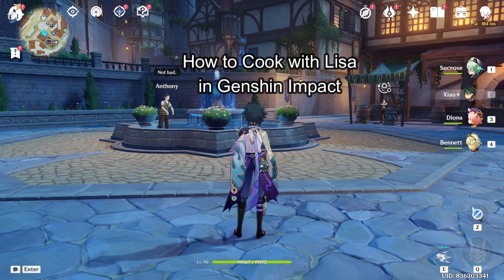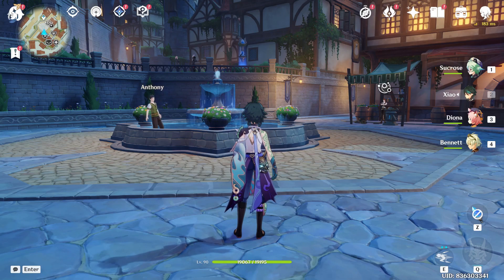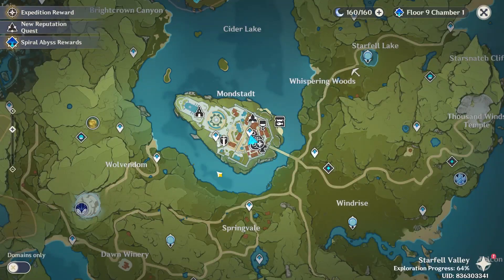Hi guys, welcome back to our channel Maple Gaming. In today's video I will be teaching you guys how to cook with Lisa in Genshin Impact. First, just launch your game through the Epic Games Launcher, and as you launch your game, open your map and find the nearest village you can travel to.